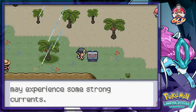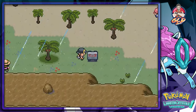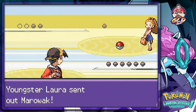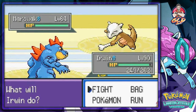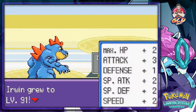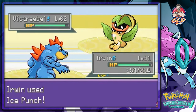Trainer Tip: in the Orange Islands you may experience strong currents, so you will need a strong Pokemon able to surf. Another trainer attacks — I keep coming out with the wrong Pokemon. Let me go with Erwin, surf attack — look at that, level 91!